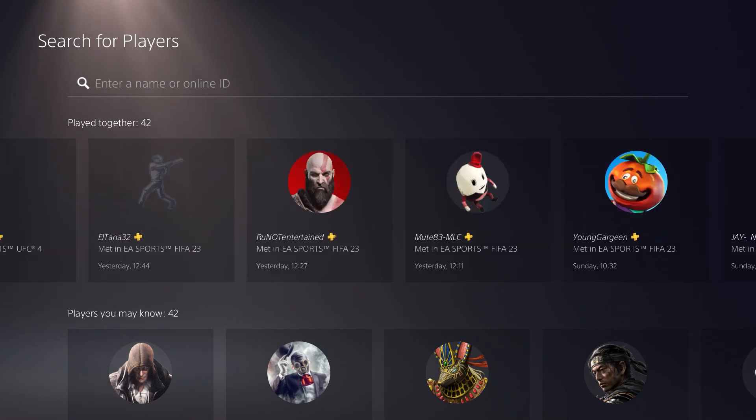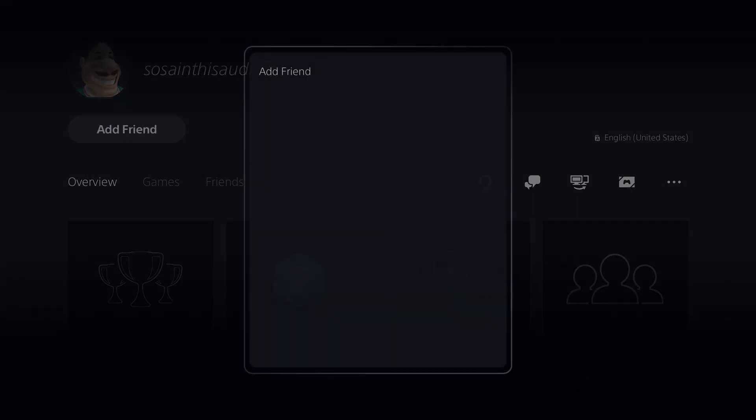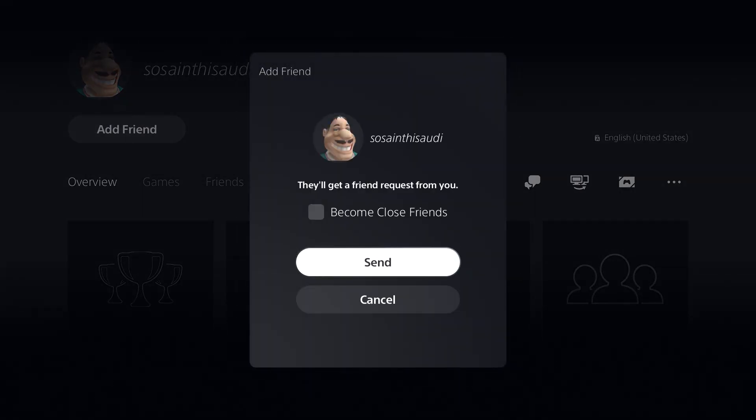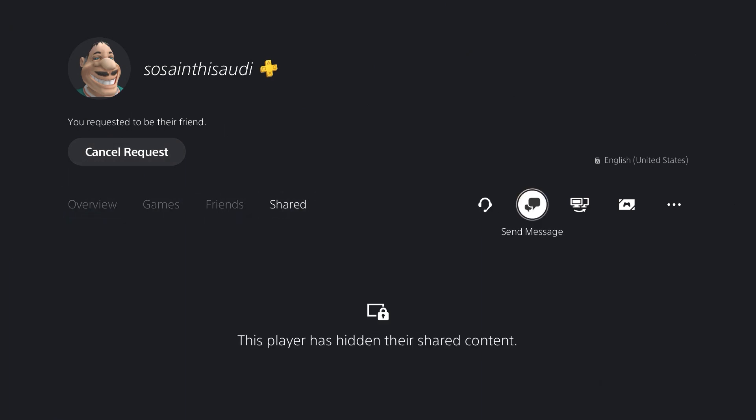If you want to add them, all you want to do is just click on their profile. As you guys can see, you have an option to add them as a friend. You also have the option to send a message to them, talk to them, get on a live chat, and so on.